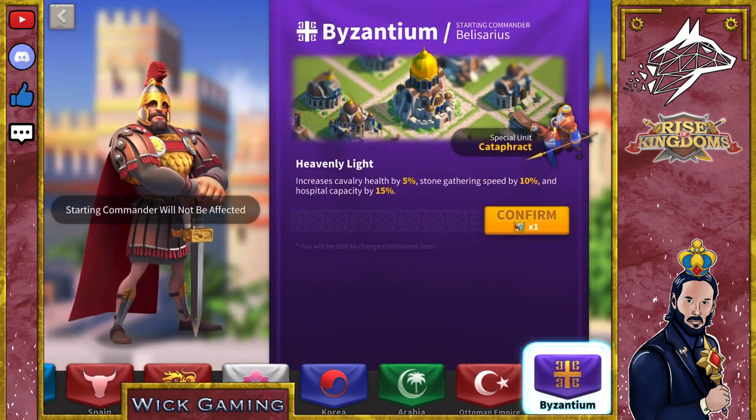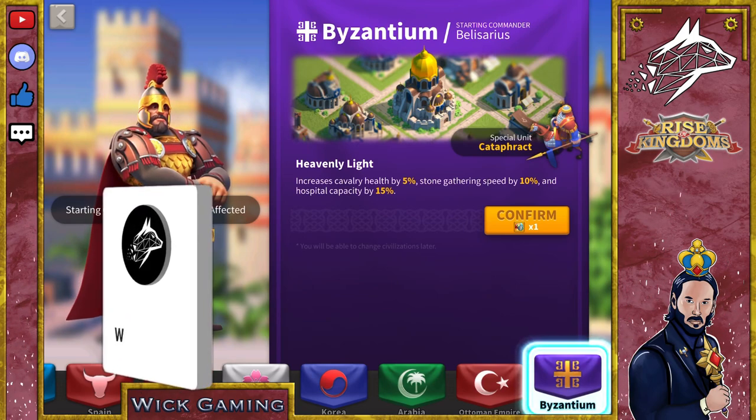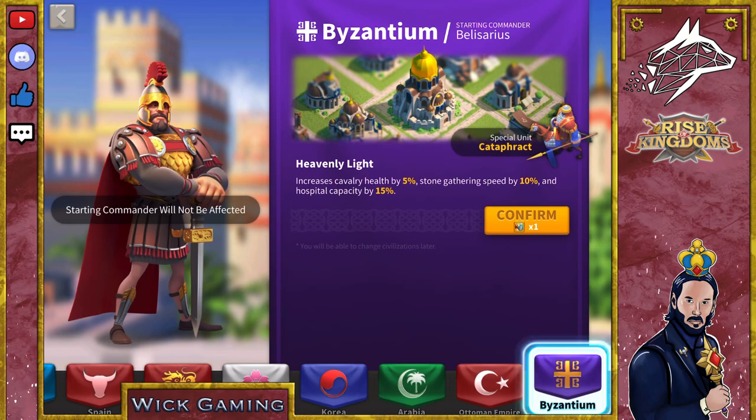Finally, we have Byzantium — cavalry special unit with extra health and a solid 15% extra hospital capacity. Definitely a good civilisation. If I have to rank them all, Ottomans will be at the first place, followed by Rome and France, then Arabia, Byzantium, Germany, and all the rest will follow. I hope you enjoyed this quick guide; if yes, please consider subscribing to the channel, it helps me tremendously. As always, I will see you on the next video.